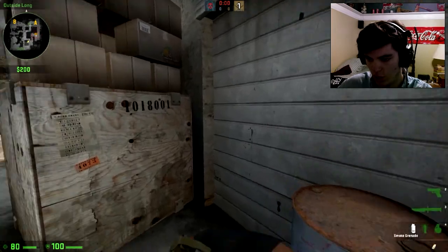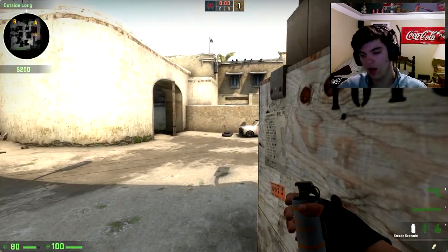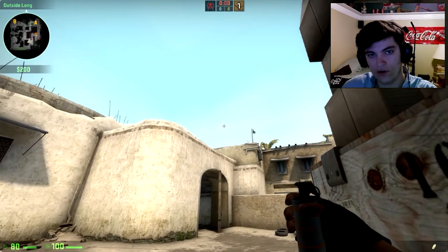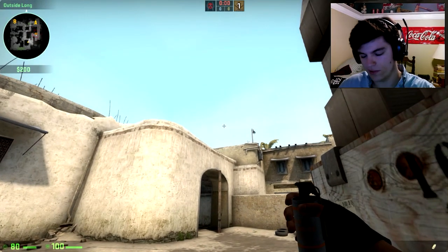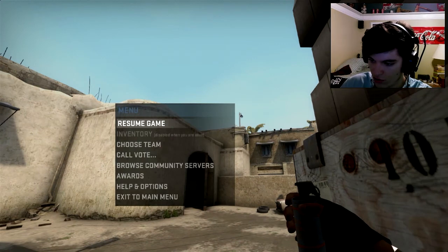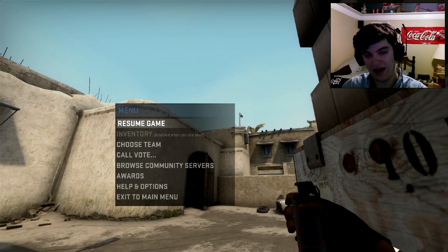Alright, so that's the corner smoke. Now this is going to be the pit smoke. This one's a little tricky and this is one I've never explained to you guys before in how it's done. So you see this corner of the box right here, this little bracket. And then you see right here on your wrist in the bottom right of my screen where the glove and the skin connect.